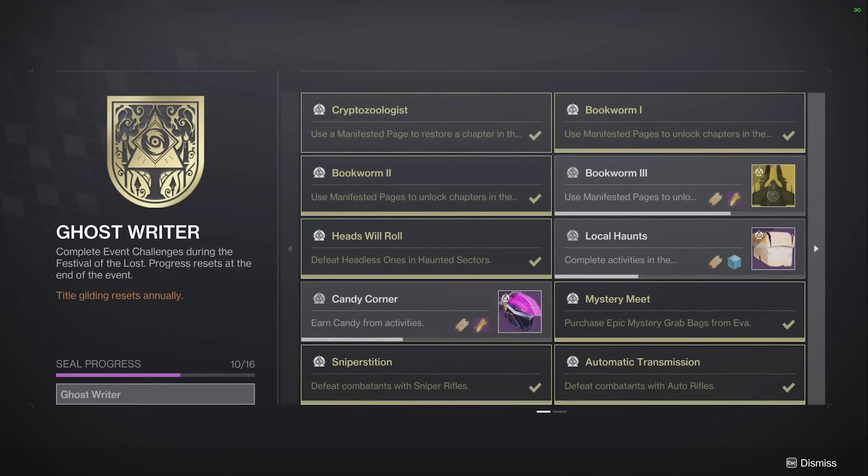Hello Guardians, it is Ebontis and today I want to cover some tips for you guys for the Ghost Rider title or seal, and also a couple tips for gilding the triumph. One of them is theoretically going to be adjusted in a patch tomorrow, so I'll cover that towards the end. I want to go through some of these triumphs and give you tips so you guys don't make the mistakes I've been making and don't waste extra time.